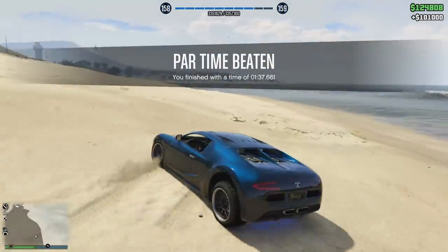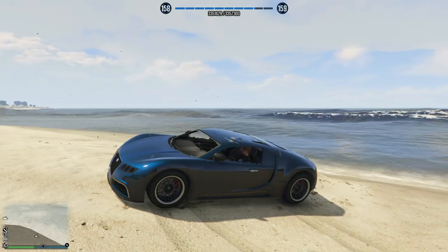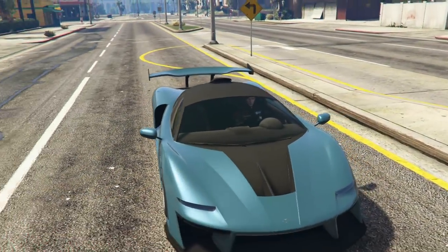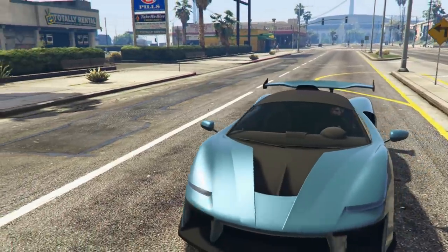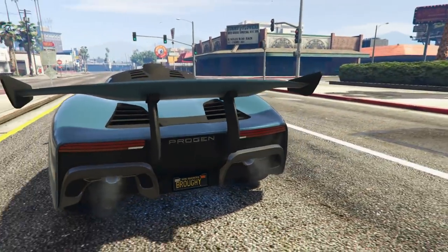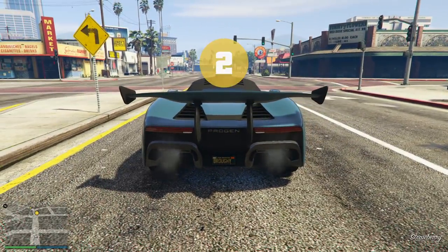When it comes to engine power, the Sultan RS Classic has a little bit more engine power when fully upgraded — 0.453 — while the regular Sultan Classic is 0.448, so a little bit more.